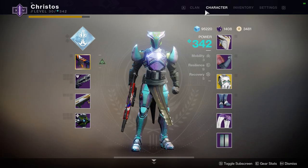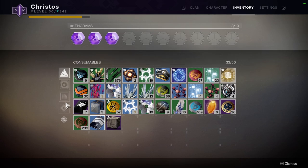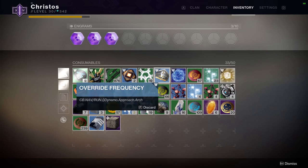After you finish your blue quest for Anna, you wind up having to go through a quest for the Nascent Dawn. It tells you you need to find part of the CB nav. Once you find enough keys, you will create an override frequency, which tells you where to go. Mine's the Dynamo Approach arch.